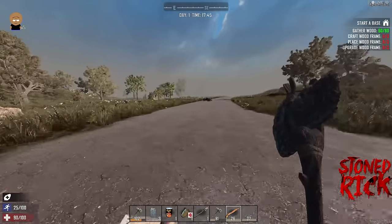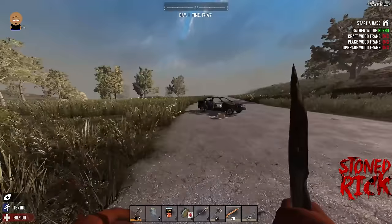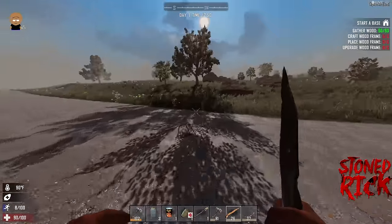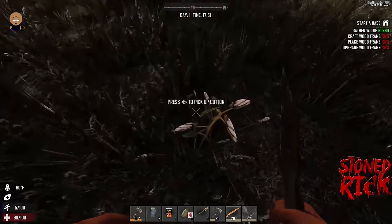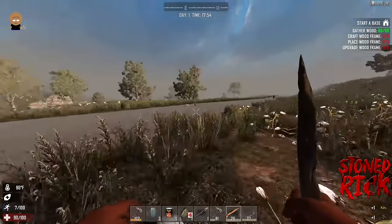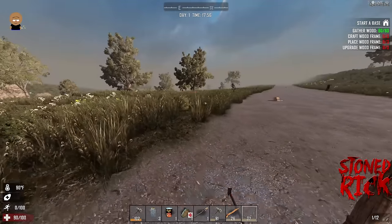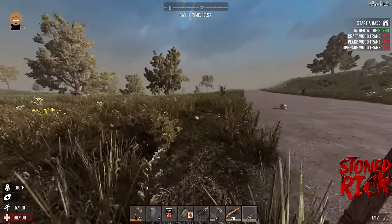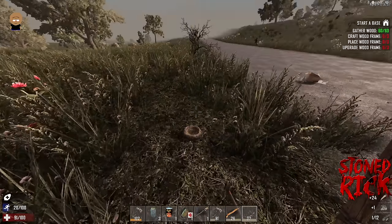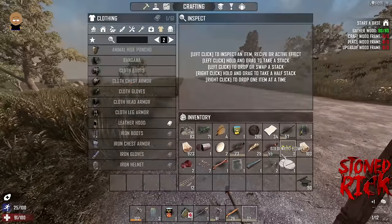I think I've spotted a chicken — that'll give us meat and feathers. Actually it's a rabbit, which gives meat and leather hide. I'd rather go for the pig. Got it! We've also found some painkillers, which is nice.